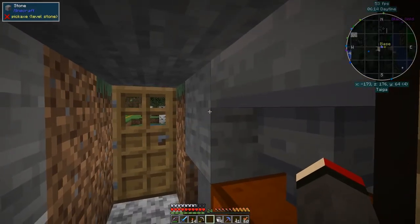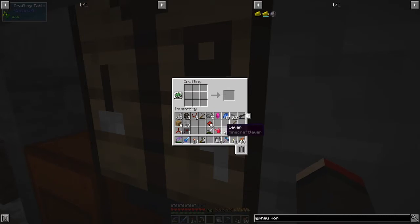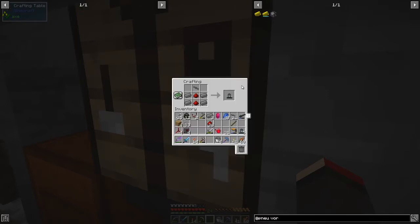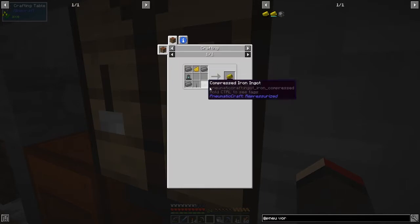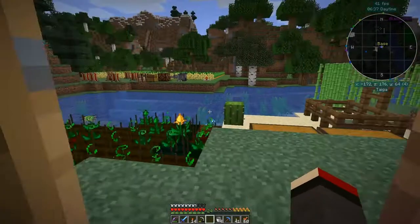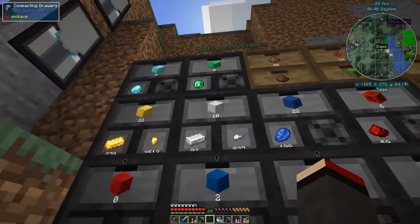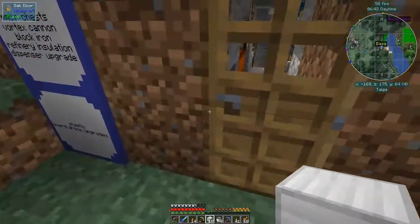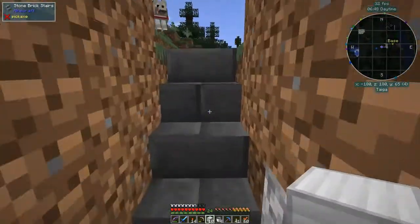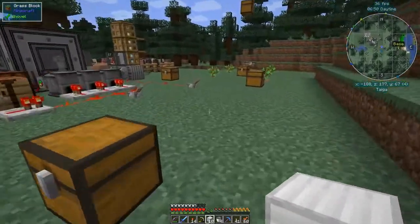I've got an enderman hopping around — enderpearls are quite useful, I did just get a couple. Air canister — I want to build one of these first of all, so we've got everything we need for that: four iron, one lever. We're just missing one compressed iron. I've got some blocks of compressed iron, so let's go and do that. Ten iron blocks — I'm using iron up very rapidly. Let's go and put this in here.